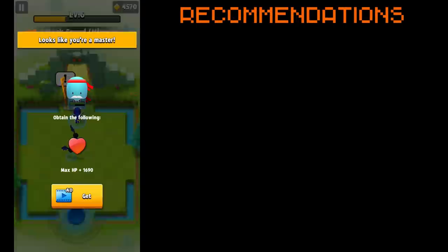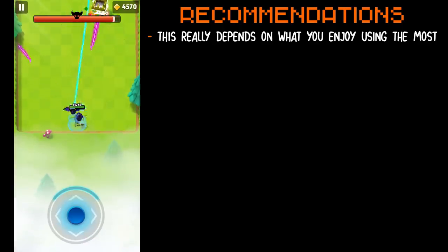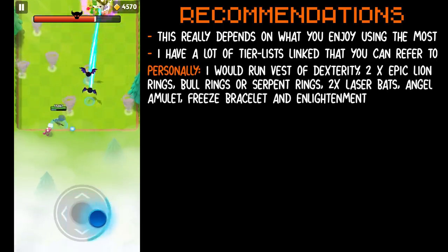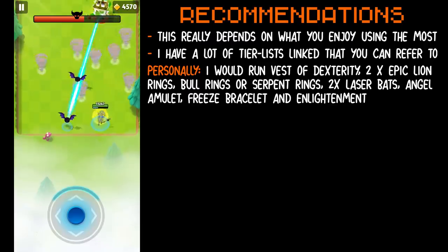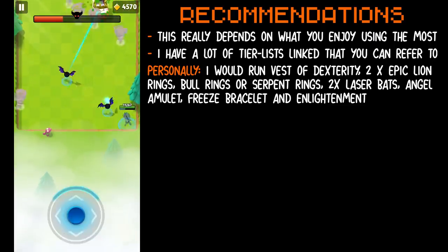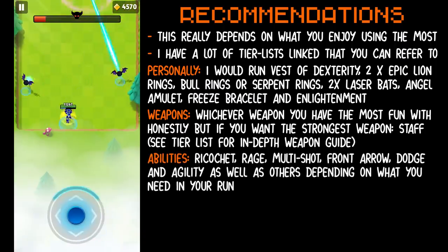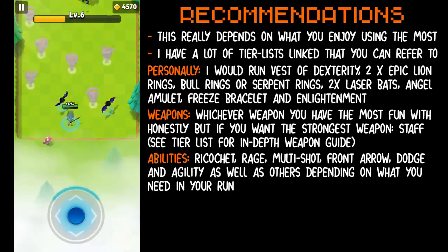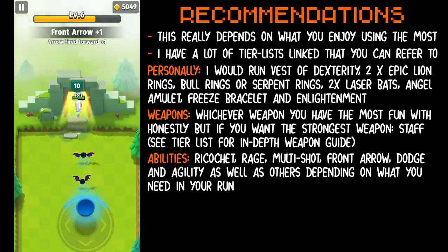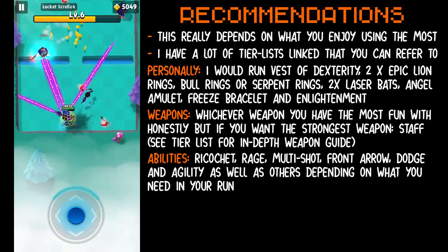Lastly, gear and ability recommendations. It really depends on what you enjoy the most — I do have new tier lists linked in the description. But personally I would run Vest of Dexterity for increased dodge chance, 2 epic lion rings, 2 bull rings or 2 serpent rings, angel amulet, freeze bracelet, and enlightenment. For weapons, whichever you have the most fun with honestly. For abilities: ricochet, rage, multi-shot, front arrow, agility, and dodge are very interesting picks as they increase her dodge further. Keep in mind that multi-shot and front arrow do decrease the damage of explosions and the initial dark touch shot — I haven't yet calculated numbers for that, but I'll likely cover it in the Hero tier list I'm releasing soon.